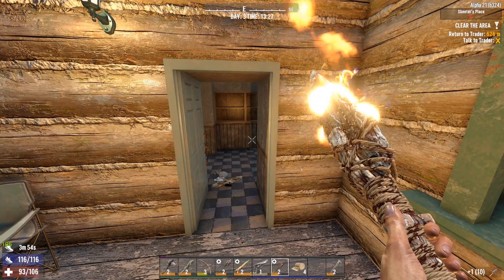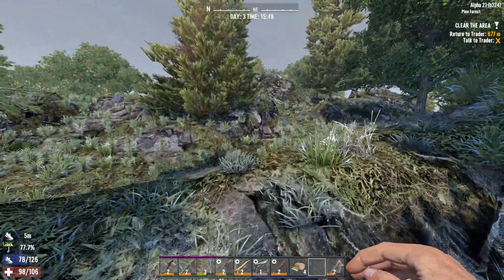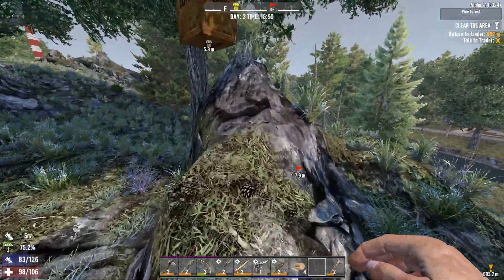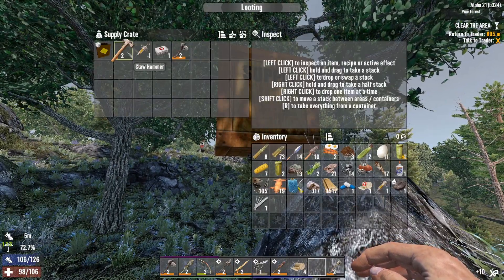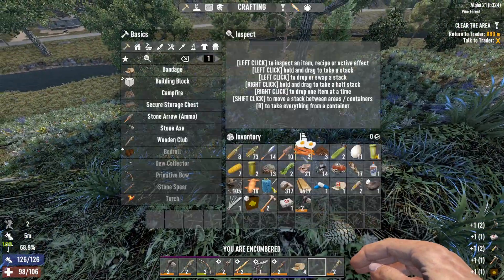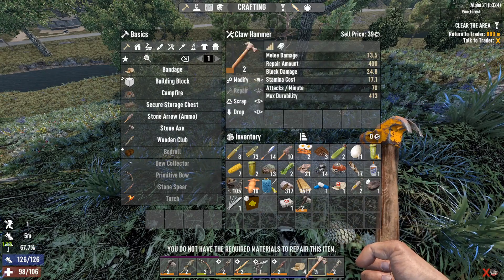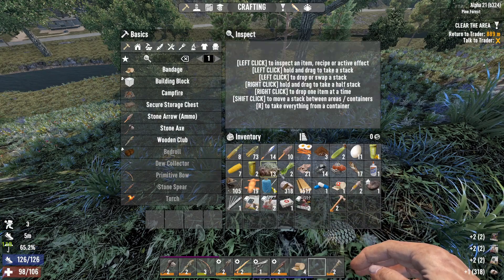We're gonna open this and it's gonna be good stuff this time. A hammer - I mean yeah, we're getting there. We have a hammer, I can beat the crap out of zombies with a hammer. Can I repair it? Repair tool or repair kit - yeah. Scrap token.